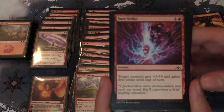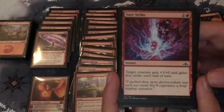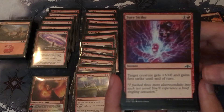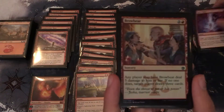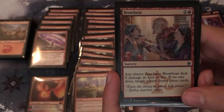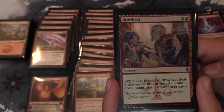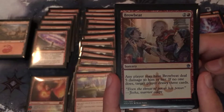Next we have two copies of Double Cast. When you cast your next instant or sorcery spell this turn, copy that spell — you may choose new targets for the copy — and it costs two mana. Browbeat is a sorcery for two and a red; I have three copies of this. Any player may have Browbeat deal five damage to him or her; if no one does, target player draws three cards. I've got three copies of that.